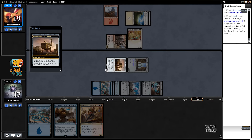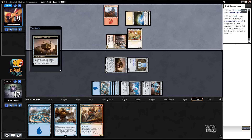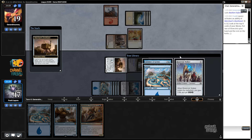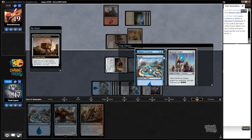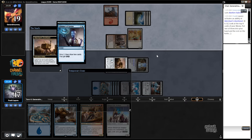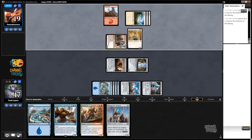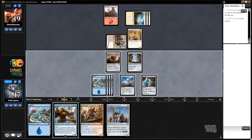We get to Impulse here — look at the top three cards, put one in your hand. Let's take... is it Reservoir Walker or Glimmer? I think it's Reservoir Walker. But Glimmer is actually great with Torrential Gearhulk. Whatever — Reservoir Walker is good with everything else on the board.